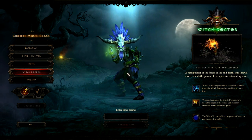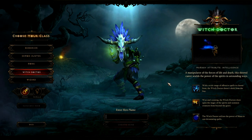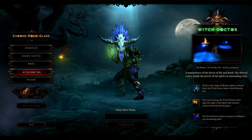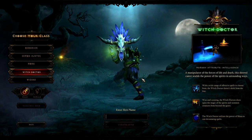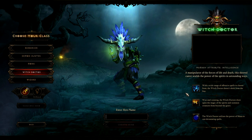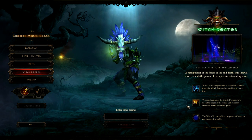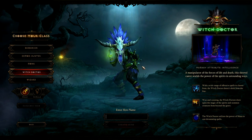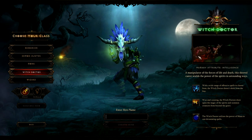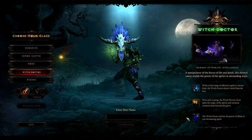I think that's kind of groovy — you hear him kind of cackling there. Primary attribute is intelligence. You can see the fire coming out of that Witch Doctor on the screen. Manipulating the forces of life and death, this shrewd caster wields the power of the spirits in astounding ways. With a wide range of offensive spells to choose from, the Witch Doctor doesn't shrink from the fray. Wise and cunning, the Witch Doctor draws upon the magic of the spirits and summons creatures from beyond the grave. You'll see that when I go through playthroughs — I'm going to try and do playthroughs for all the classes. You see the frogs up here, it has demon dogs, you see all that and the bears coming up from there. The Witch Doctor utilizes the power of mana to cast devastating spells.